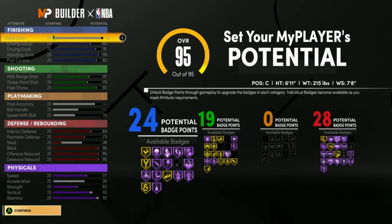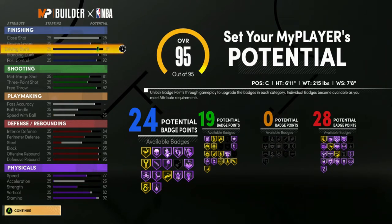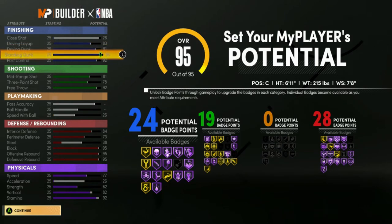I don't think you really need playmaking as a center. You can dominate without it — as long as your decision making is fine, you should be good. With this build we ended up having 83 driving layup, 91 driving dunk, and 95 standing dunk.